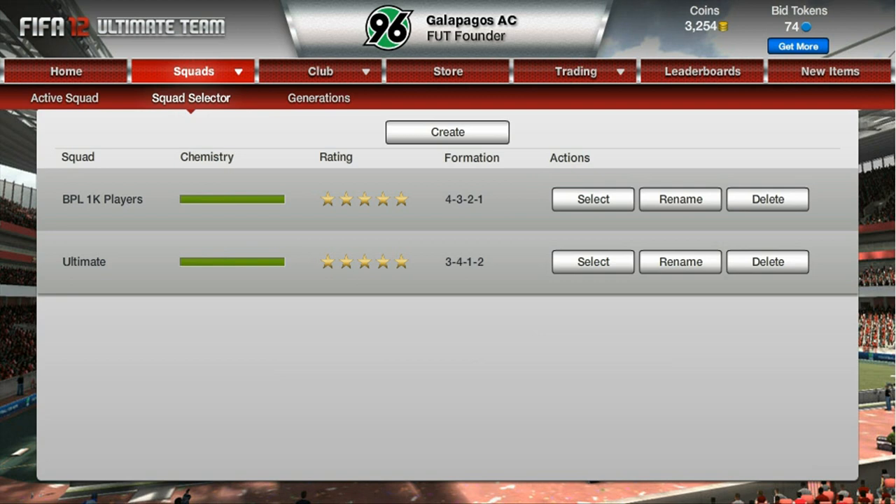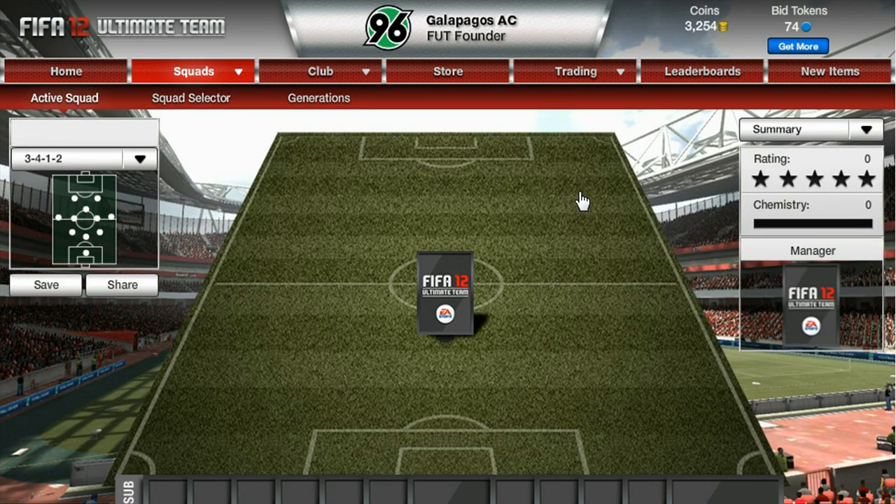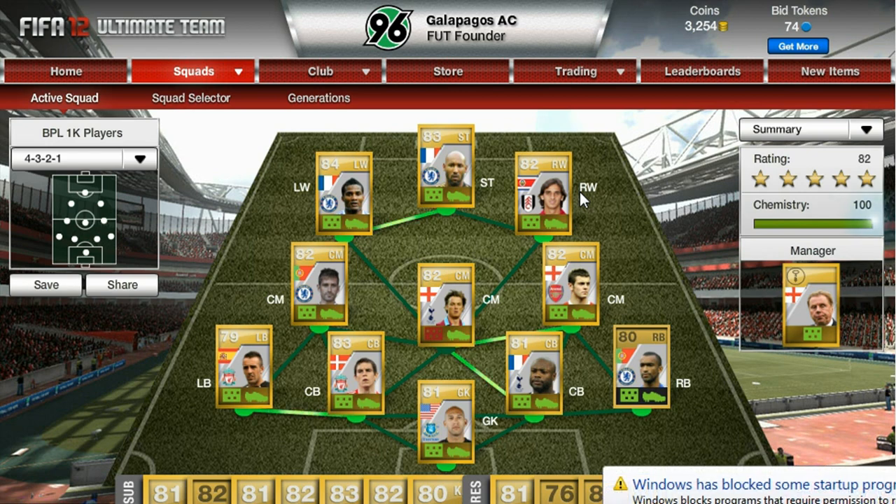What's up lads, Stiggy here bringing you another FIFA 12 Ultimate Team video. Today I want to show you guys how to make a 5 star Premier League team by only spending 1000 coins on each player. Every player on this team I have bought for either a grand or less.